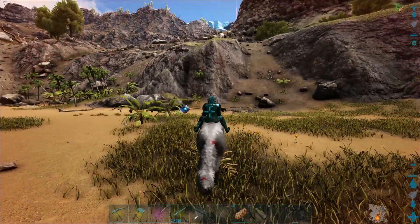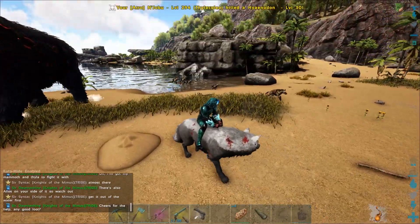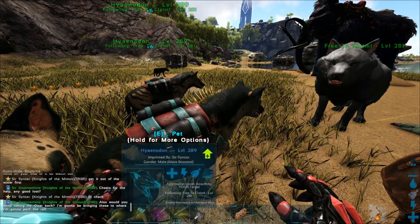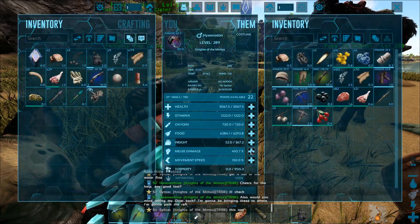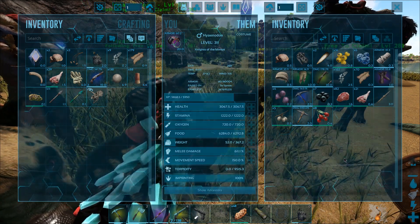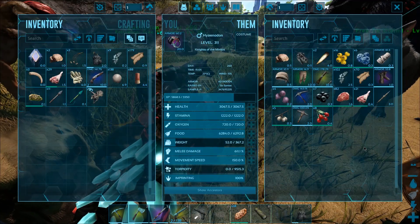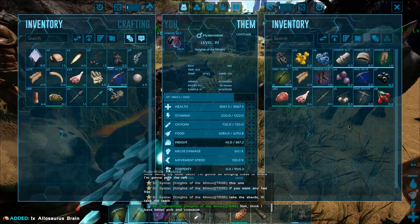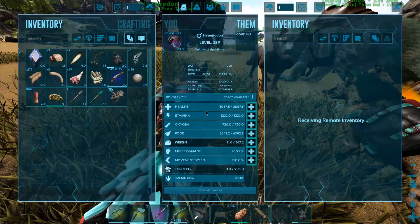All right, let's get on over here then. Take out these hyenodons. Oh yeah, this one got it. Wow, 22 levels. That thing is a beast. Oh my god. That's a 174 hyenadon just running through. Damn. All right, cool. So yeah, nice. There's an alpha raptor up there. I should tell them about that and we can head up together and kill it.